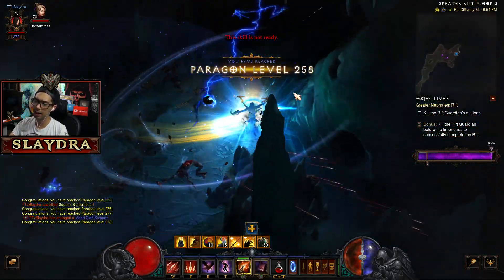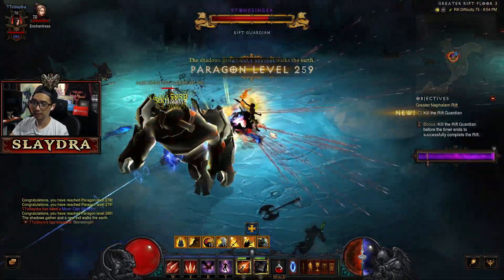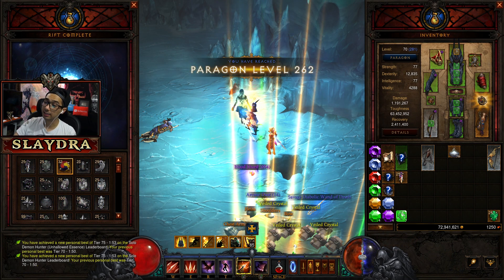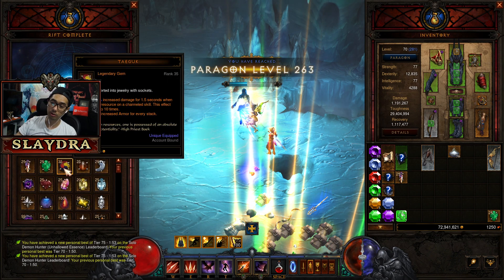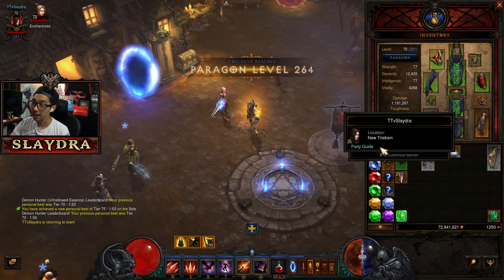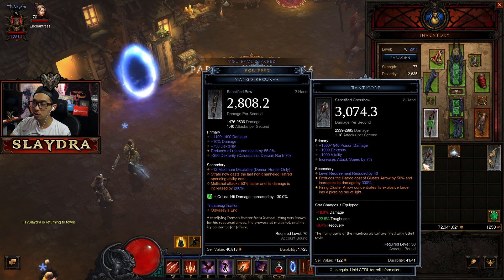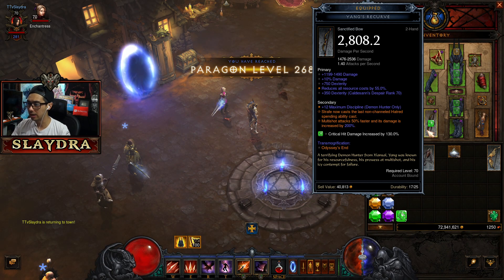By the way, the gems are only around level 25-27. We'll get the rift guardian — we're top 500 at rank 520 already. We do have to level up some gems, but the highest gem I have is Taeguk. What Taeguk allows you to do is run certain channeling-required items — like on a GoD Demon Hunter — but now Multi-Shot is our source of damage. As for questions about the new white items: if you're wondering if you can use Caldesann's Despair on these, the answer is yes.